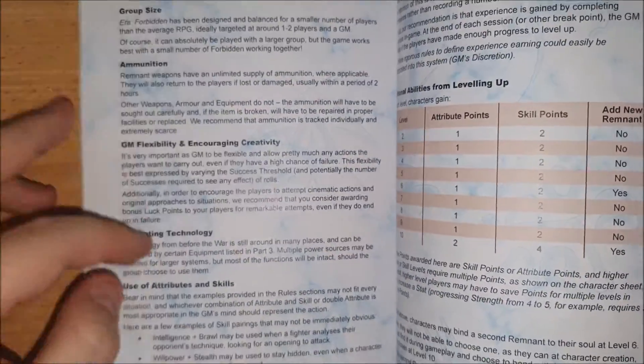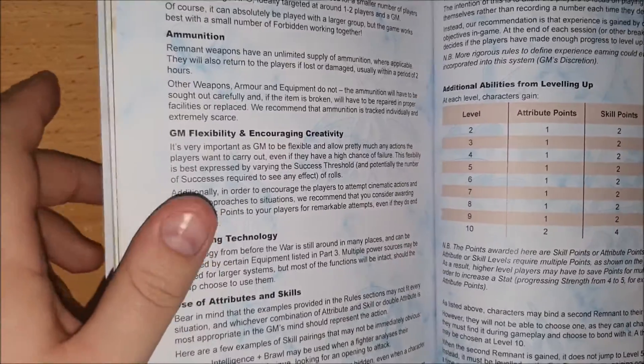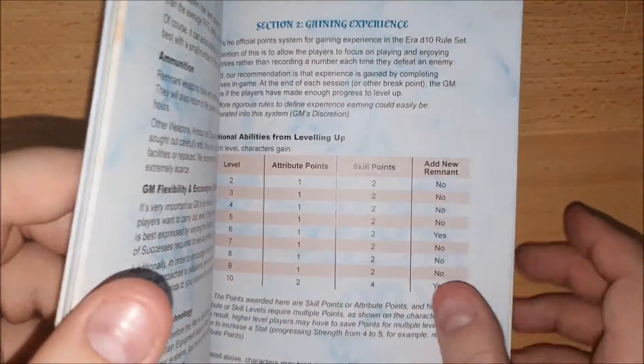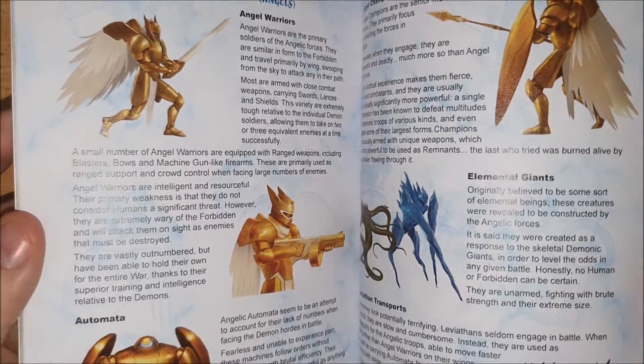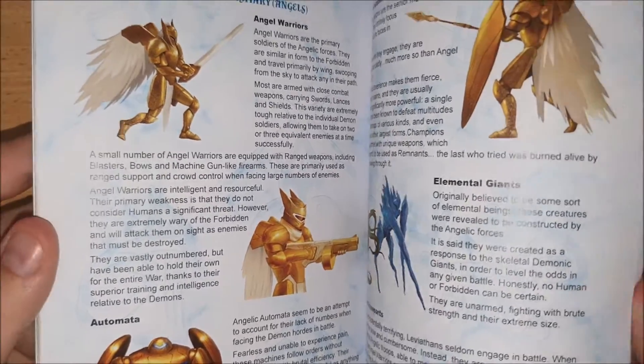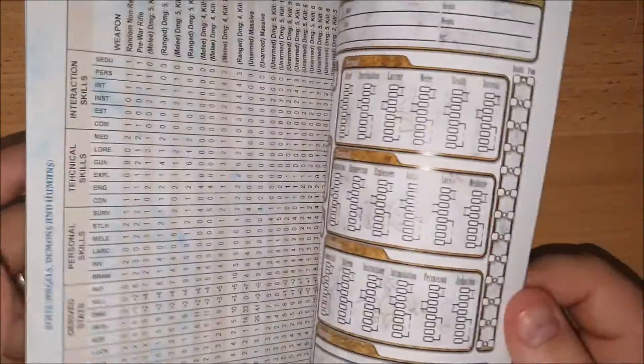Having done that, we're in the GM section. All I really had space for in the GM section was some general advice, some advice on how to gain experience and how you level up in the game, and then a brief bestiary on six types of angels and six types of demons.